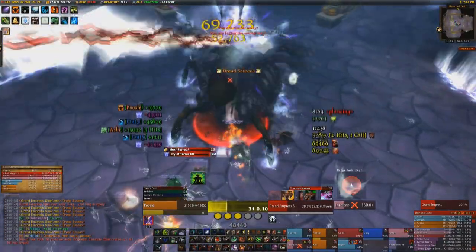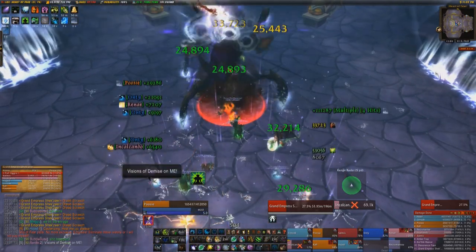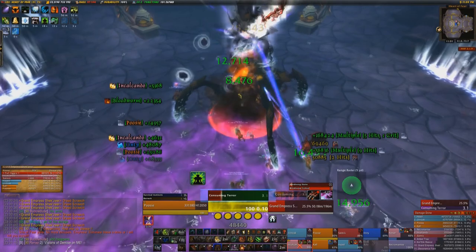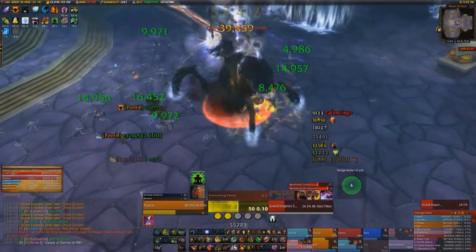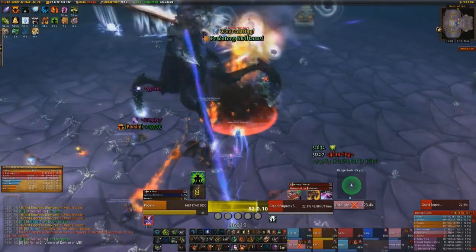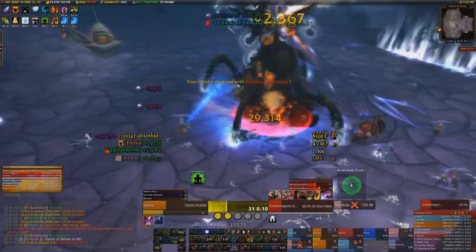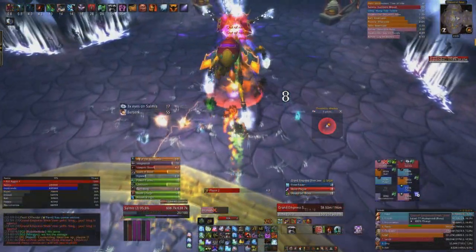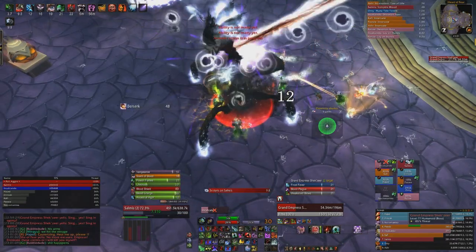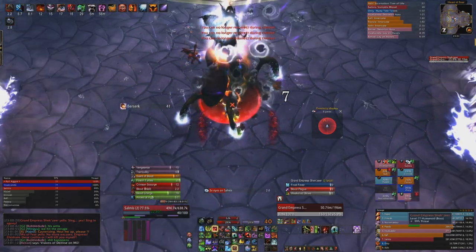In phase three the boss keeps the Eyes of the Empress tank debuff — make sure you're taunting at four stacks. All new abilities start here: Shore Energy does 60k damage to a few players and is completely unavoidable. There's also Amassing Darkness, which works a bit like an anti-Prayer of Mending — she deals damage to one player, then after two and a half seconds that player and a second, then adds another player every two seconds until eventually the entire raid is being hit. This just does a lot of damage and may require significant healing.